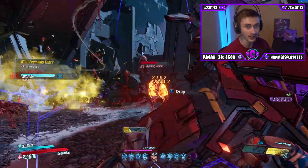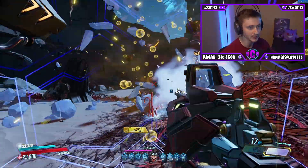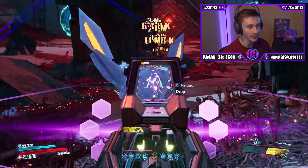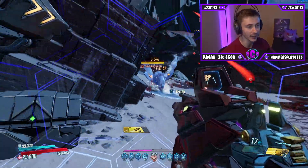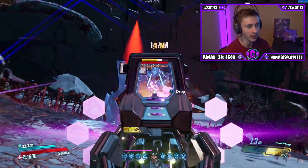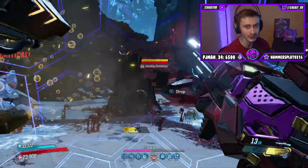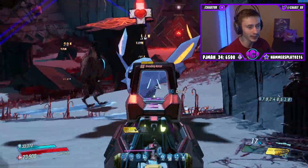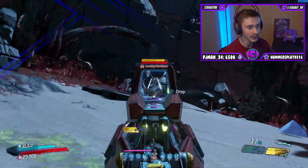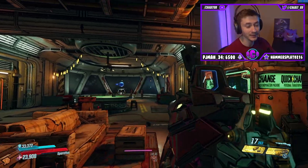During this whole Zane test I haven't even been stacking Commitment very high, which is his really good skill that can make basically anything work. This is just another option you guys can have on Zane. I like to show off non-meta weapons and it's always nice to use something a little different. If you do plan on trying the Guardian Takedown with this weapon, definitely bring a Cut Purse artifact — it's not the most ammo-efficient weapon, but it definitely does the job.